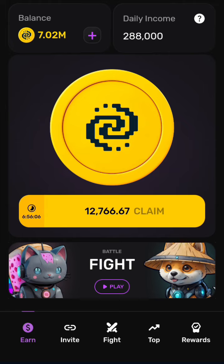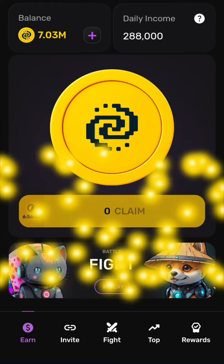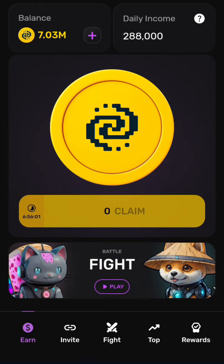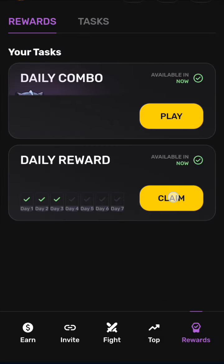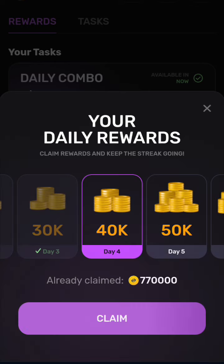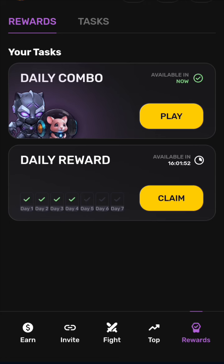Now we want to check out the daily combo for today in the PZ app. The first thing you do is ensure you always claim your balance. Go to the menu, go to Reward, and always claim your daily reward. You can see the amount claimed so far.